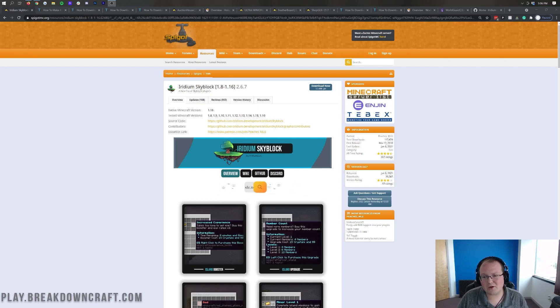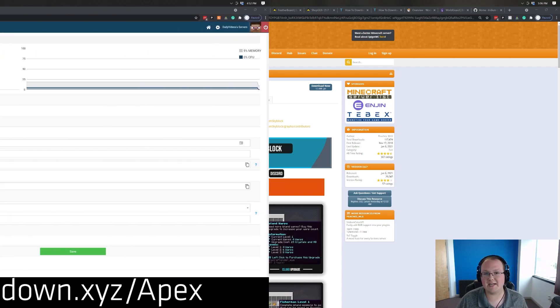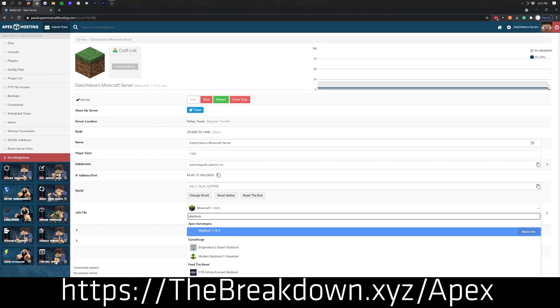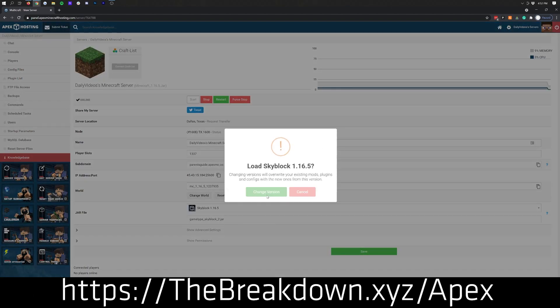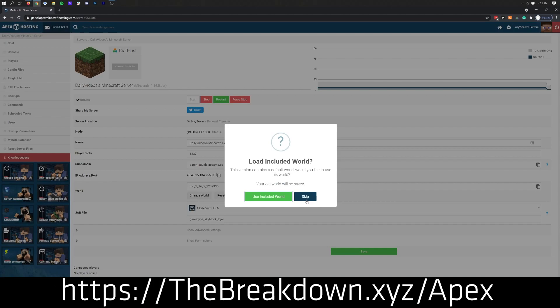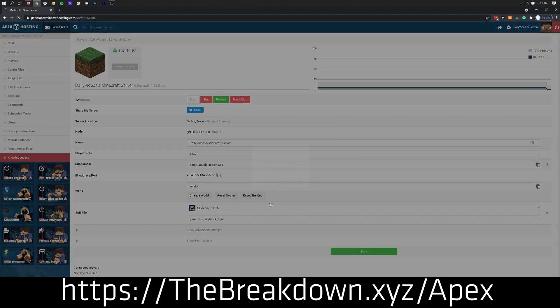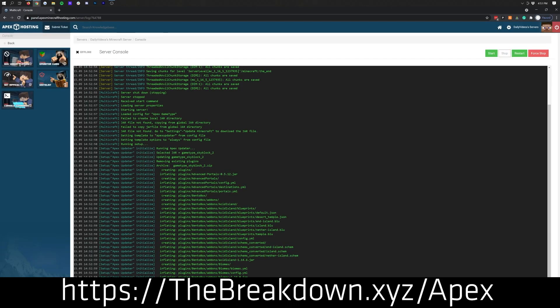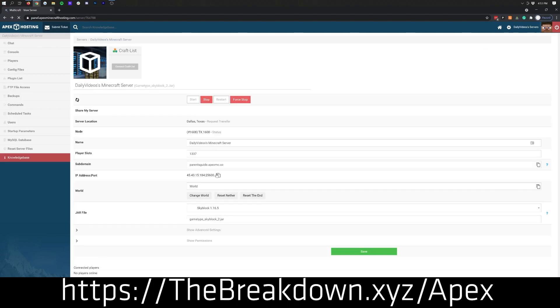We're going to have other tutorials on the channel in the future for individual plugins, because every individual plugin listed here honestly needs a 20 or 30 minute tutorial. Nevertheless, we'll give you the basics of a Skyblock server. If you don't want to learn all that stuff, we recommend Apex Minecraft Hosting. Go to the first link down below - thebreakdown.xyz/Apex - and get your server up and running. You're actually seeing us take an Apex server and change it to Skyblock right now. Literally it's as easy as clicking their version's dropdown, searching up Skyblock, and they have 1.16.5 Skyblock ready to go. Super easy to install and set up, with its own world and a spawn already built.